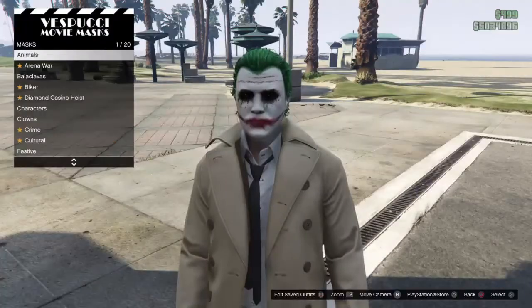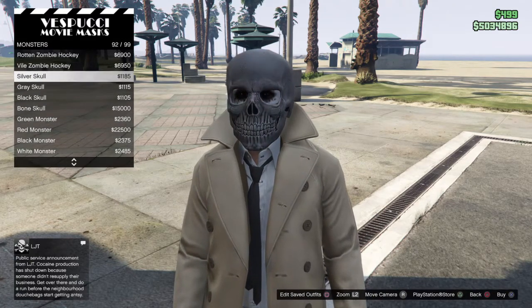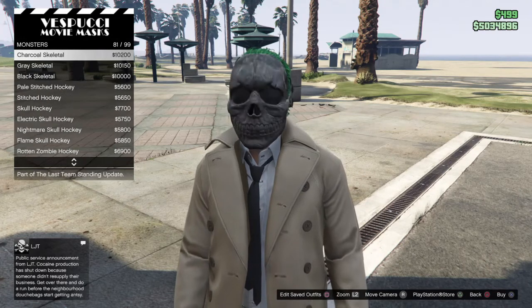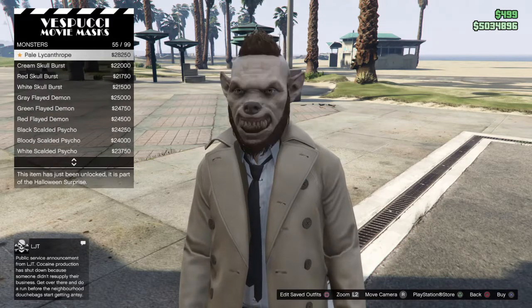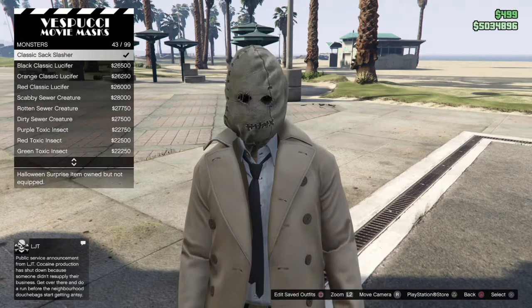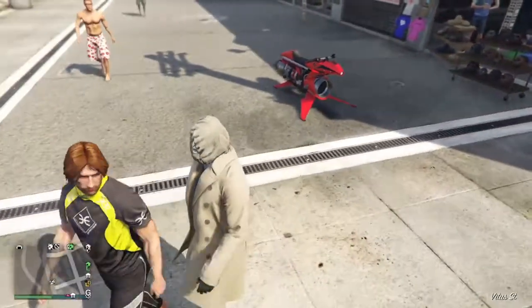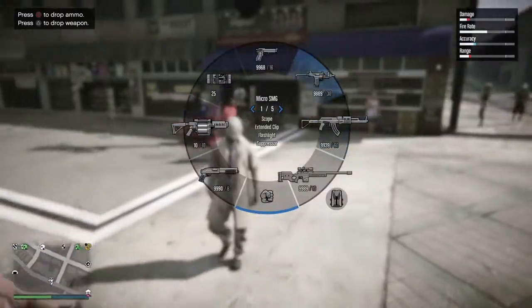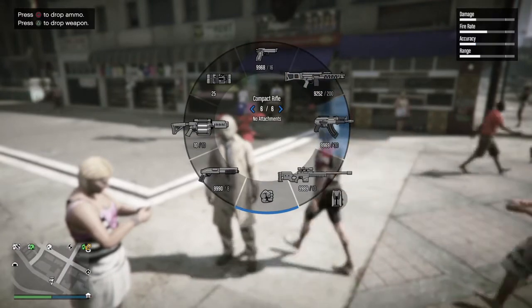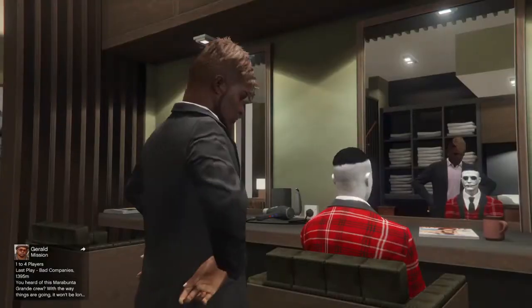Last but not least, the finishing touch is the slasher mask. Head over to the mask section and go down to the Monsters category. Go down to mask number 43 — there are different colors around 42, 43, 44 so you can change it up. I like this tan look; it has a killer, slasher vibe to it. Equip the mask and the outfit is completed. You can save it at the mask store or at your apartment. These two costumes — the Joker and the slasher — are the best costumes in GTA 5 Online.